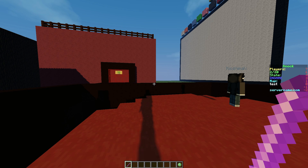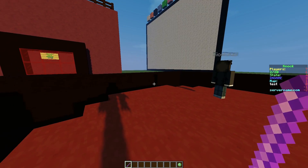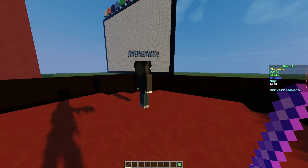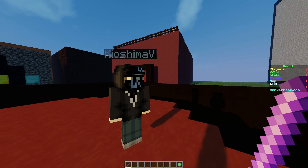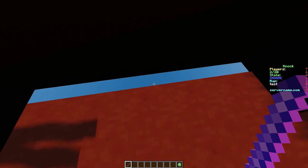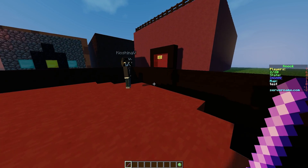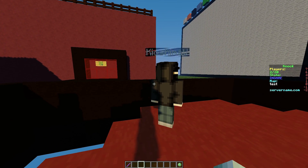Hey guys, welcome to another plugin tutorial. Today it's on the minigame 'Knock.' I covered the developer's other plugin last week, which was 'One in the Chamber,' and today we are looking at Knock, which is a pretty cool mini game. The idea is to knock the other players into the void without falling there yourself. You can download this for free off of Spigot.